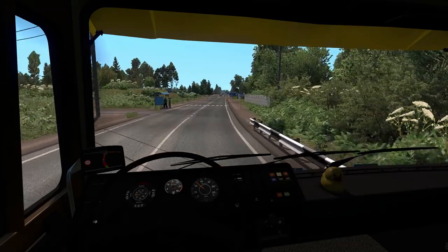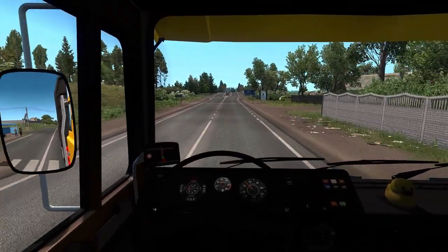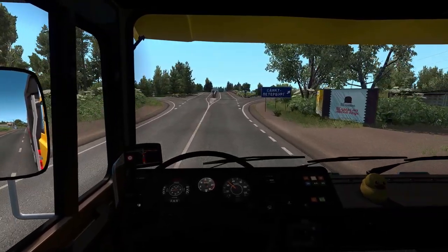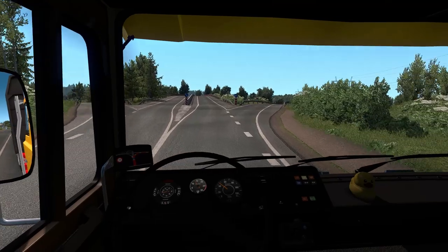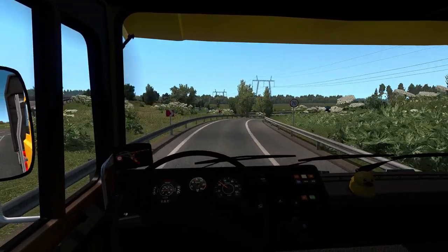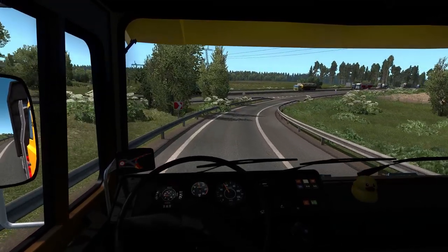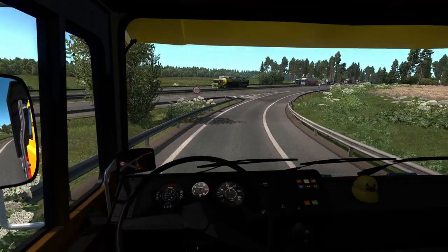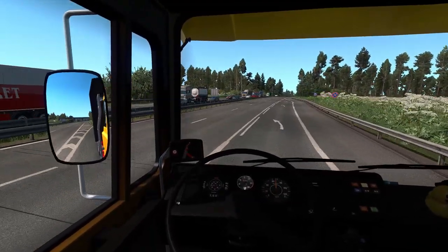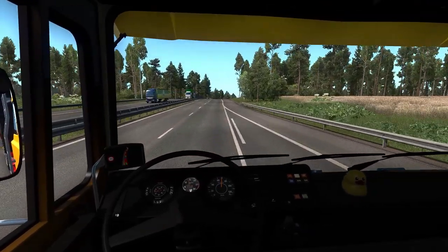So instead of having both broken roads on ROS and the Great Steppe, my fix - which just removes some sectors, it's a quick and dirty job - removes the sectors that interfere with Great Steppe. So Great Steppe is intact, and yes, there are intentionally broken roads on ROS, but it's not bad at all. I'm gonna show you in a bit how bad or non-bad it is.